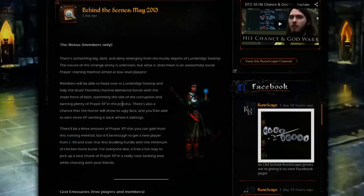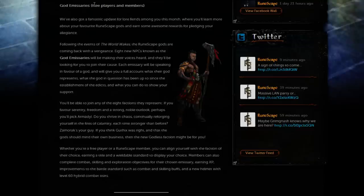Next up on the list is God Emissaries, which is for both free to play players and members. This will be following the events of the World Wakes quest. There will be 8 new NPCs called God Emissaries and they will each represent one of 8 factions, one for each God, including a Godless faction for followers of Guthix. Free to play players will simply get a title and a wieldable standard to display your choice of faction, but members will also get to complete combat, skilling and exploration objectives. Completing these objectives will earn you XP, improve your battle standards with combat and skilling buffs, and you'll also earn a new helmet with level 60 hybrid combat stats.